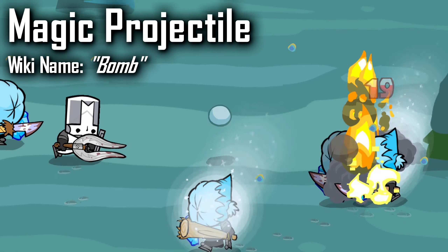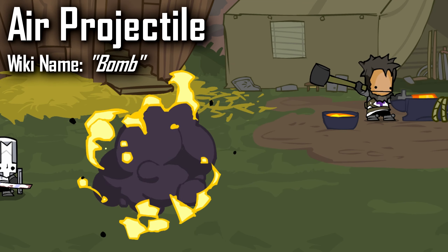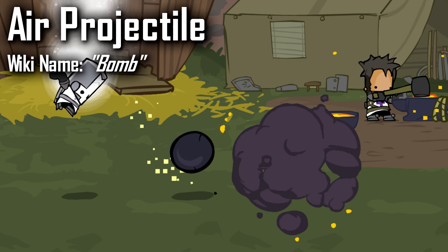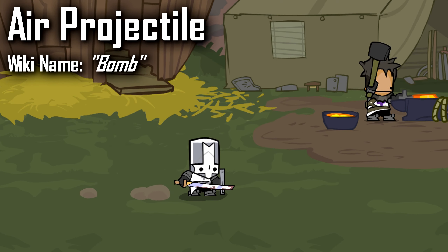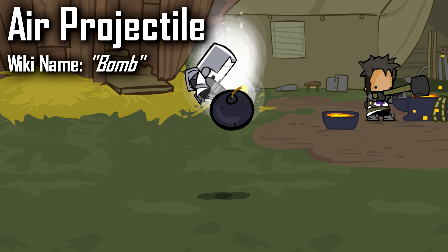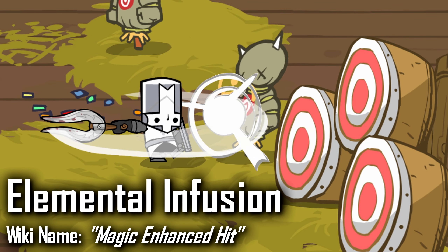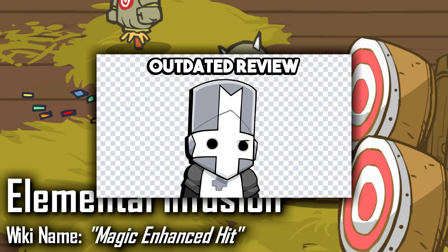For his air projectile, it's the same as the magic projectile but this time it goes downward. I'm quite happy again that this is the bouncing bomb, because normal air projectiles are kind of precise to hit, but these bombs are much easier to land, which is quite good. For his elemental infusion, it's more damage instead of an elemental attack, which I prefer — elemental stuff is cool I guess, but it doesn't really offer any real advantage compared to just doing a ton of damage.